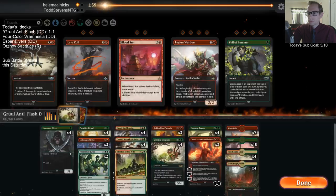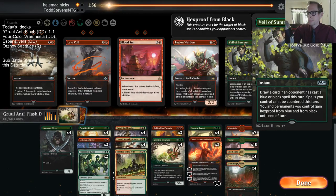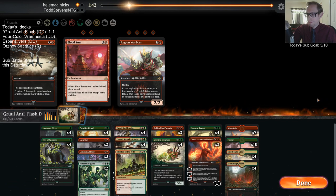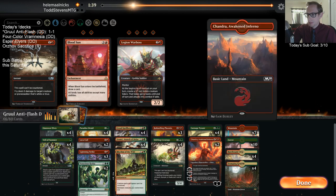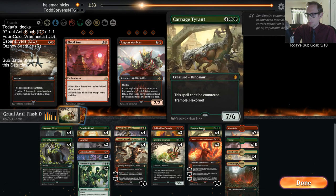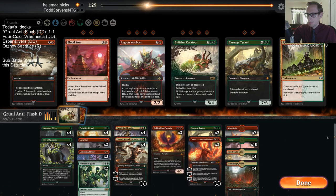Another great hand for the opponent. All right, Veil of Summer's in, Lava Coil in. I'm going to take out Ceratops and Rhythm.